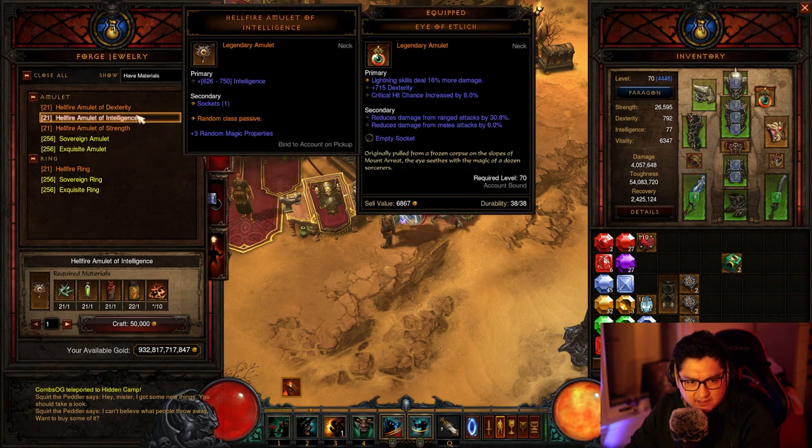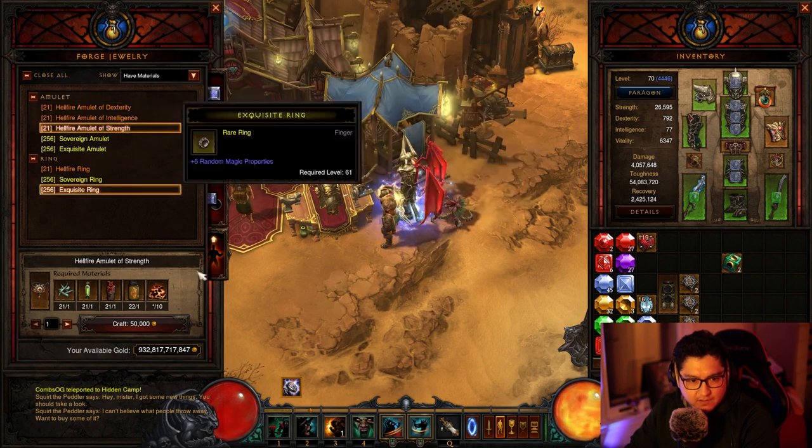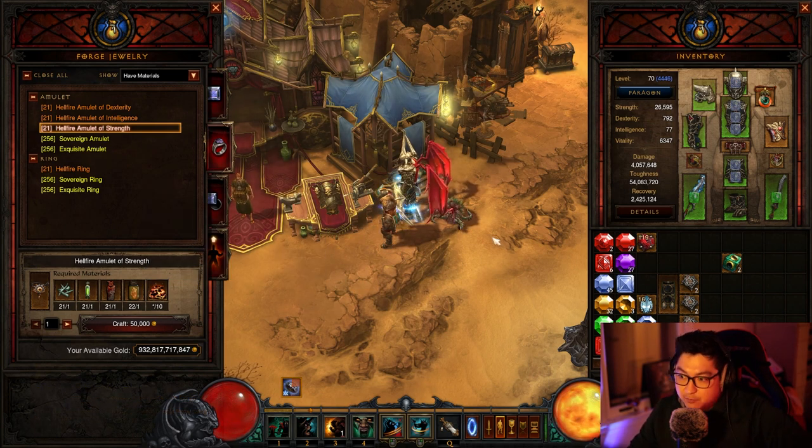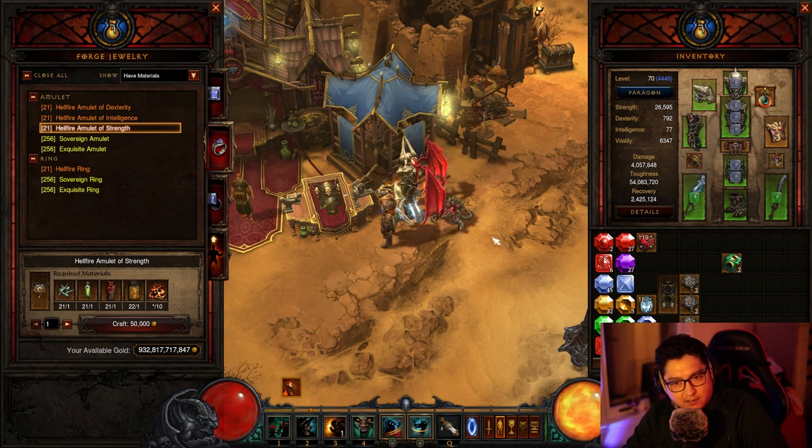These are the crafting materials — I think it's the same across the board. Yep, so 10 Forgotten Souls and one of each of the uber materials. If you look at my offer materials number 6 video, that will show you how to kill all the key wardens and get the uber materials for farming Hellfire Amulets.